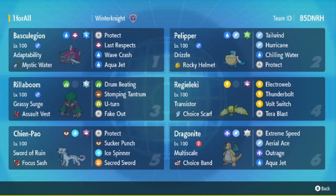Lola, Winter Knight here, and today we are back with some more Regulation DE action. This time we are bringing that Basculegion rain. This thing hits so hard. A lot of people are running it with Swift Swim, but I think Adaptability is the way to go with the rain, the Mystic Water on top of the Adaptability. It just hits so hard. I'm also running the Water Tera just to add to that damage.